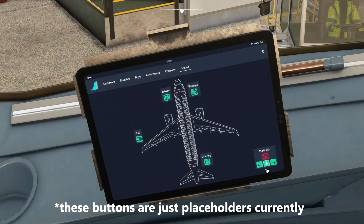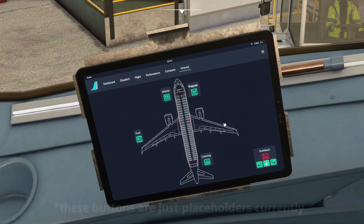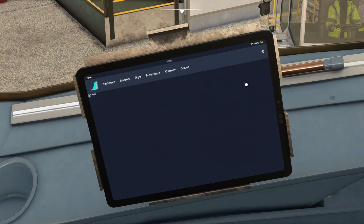On the ground tab, this is quite exciting as well. There's a potential here for a pushback helper — a pushback version of a mod — to allow us to control the pushback all through the EFB, which is going to be really exciting. In addition, you'll be able to control catering, baggage, fuel, and the jetway, so there are some really good things to look forward to in the very near future.